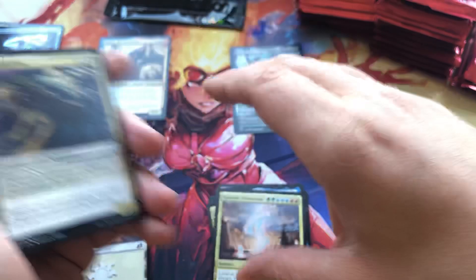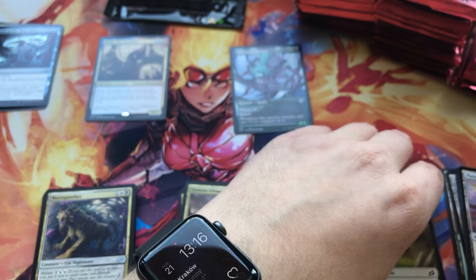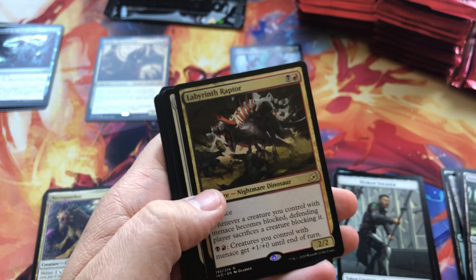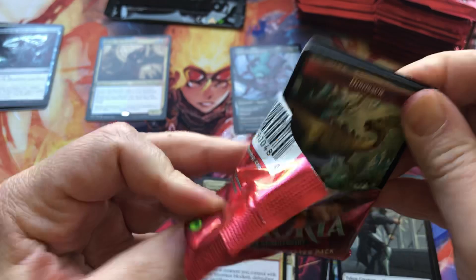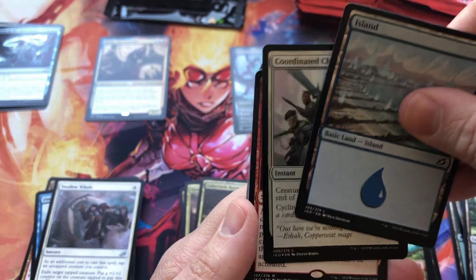I'm going to do a little reordering of my piles here to make things a bit easier. Token, land, Labyrinth Raptor for our rare, uncommons — no alternate artworks there. Maybe we should call it 'comic artwork.' These just feel really nice.